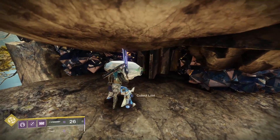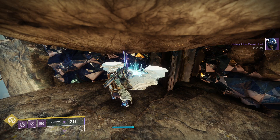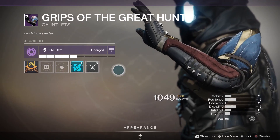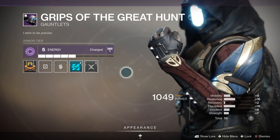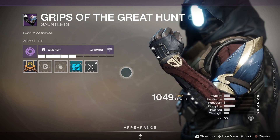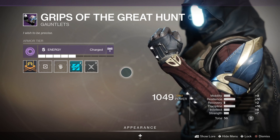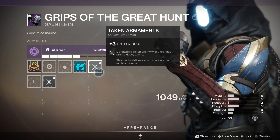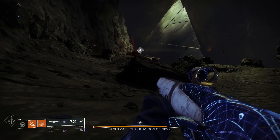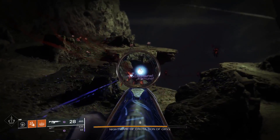The Last Wish raid has weapons like Age Old Bond, an auto rifle, Chattering Bone the pulse rifle, Nation of Beasts that's a hand cannon, and the awesome Supremacy which is a 140 sniper. Garden of Salvation has the Ancient Gospel hand cannon, Reckless Oracle auto rifle, the Accrued Redemption bow and the Omniscient Eye. As well as these weapons there's raid armor and also some great mods that are exclusive to these raids, so you definitely want to get your hands on these to add them to your arsenal.